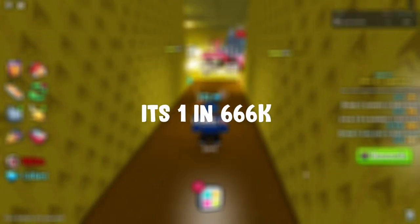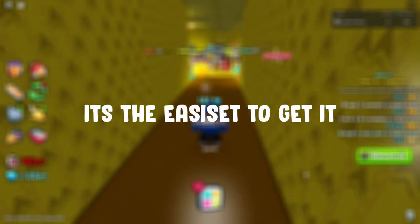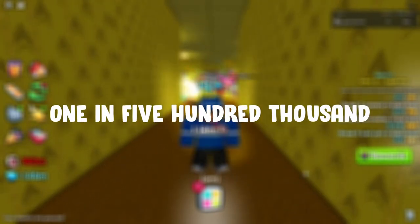The 75x egg is one in 666,000 — that is less than one in a million, which is extremely easy to hatch. The 100x egg is the easiest at one in 500,000 — that is like a guaranteed huge if you get it. I'll see you guys in the next one, peace!